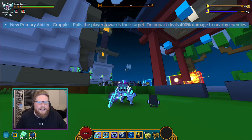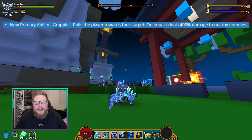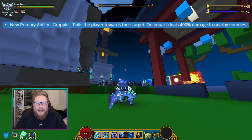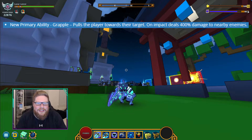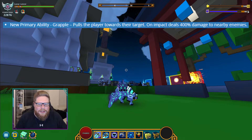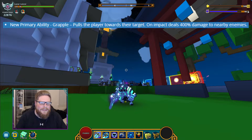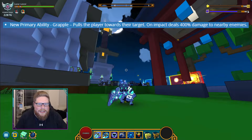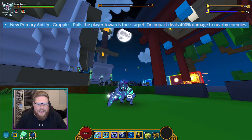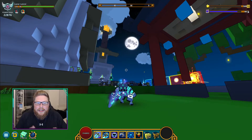So the first new primary ability — we're kind of used to this one. It used to be on the right mouse button, but now it's the prime ability. It's basically a grapple hook, called Grapple Pull. It pulls the player towards their target on impact, dealing 400 damage to nearby enemies. So it's not just a single target thing — it hits all enemies in a small area around the Lunar Lancer.